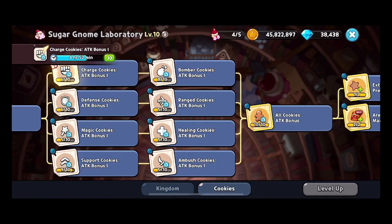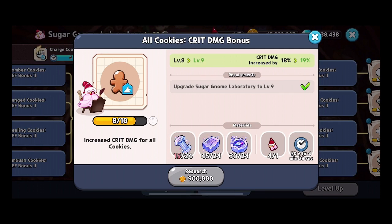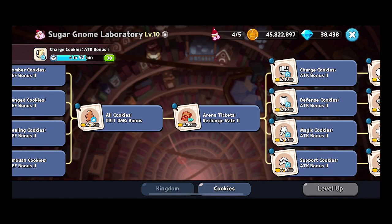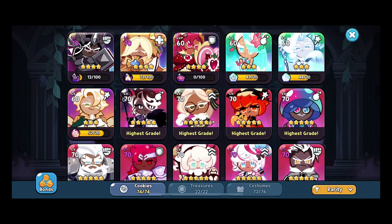In addition, if we go into the cookie side — all cookies' crit damage bonus — I only have a level eight right now, which is 18 percent. But if you get it up to the max point you get another 20 percent, so you can have a 40 percent attack bonus on your critical damage just from the monument and the labs. That's why, in a lot of my videos, I explain that if you don't have those two specific things upgraded, running critical toppings on some cookies can be pretty tough.